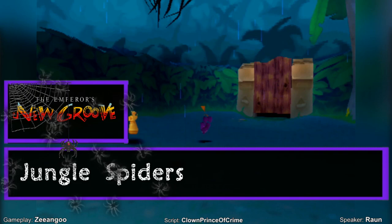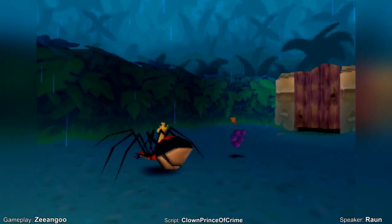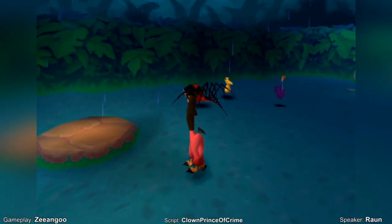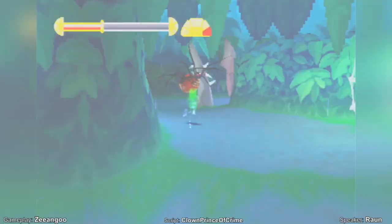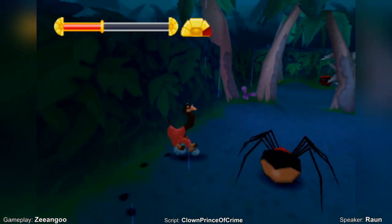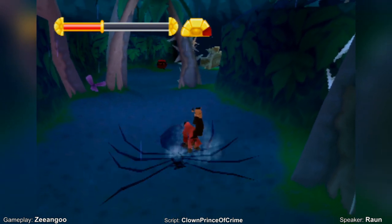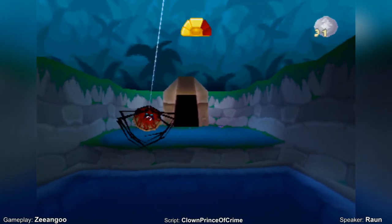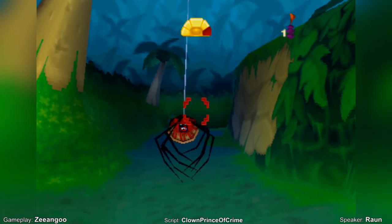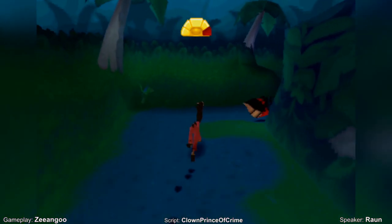Jungle Spiders — The Emperor's New Groove. Only appearing in the dense jungle, Kuzco must watch out for these large critters as he tries to make his way back to the palace. Evidence of their handiwork is seen along the path. More often than not you'll see the arachnids crawling along the ground, and you'll have to roll into them to knock them on their backs, then finish them off with the ground pound. Watch out for when they suddenly drop down from the canopy, taking you by surprise. Wait for these ones to land on the ground before crushing them underfoot — well, hoof.